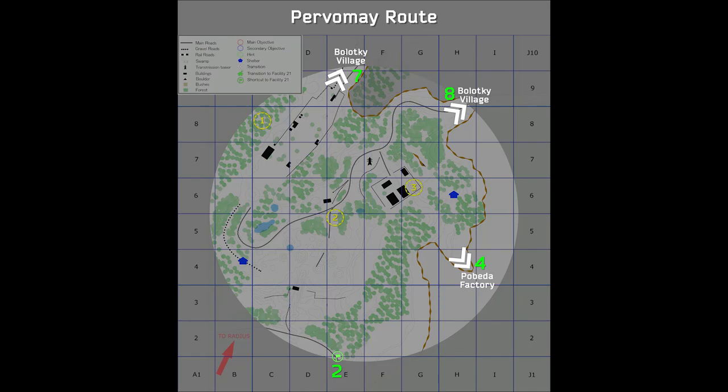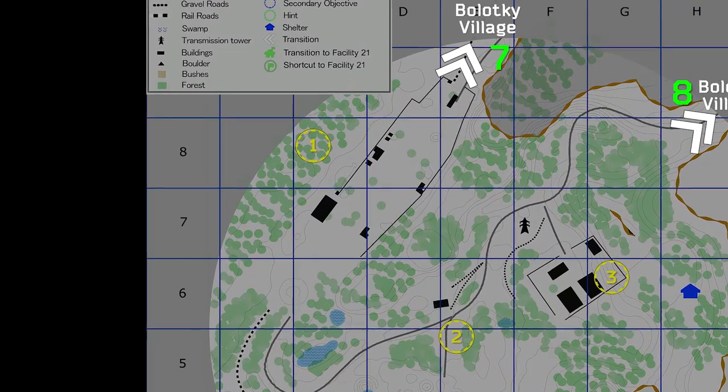There are 20 stashes in Into the Radius, with the first three being located in the Purvame route. On the map, I've marked them in yellow. The first one we're going to be going to is located in the top left corner of the map, behind the train station.